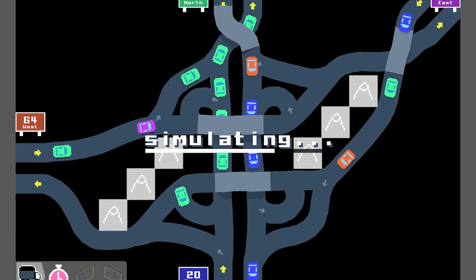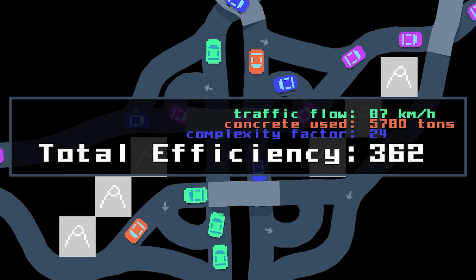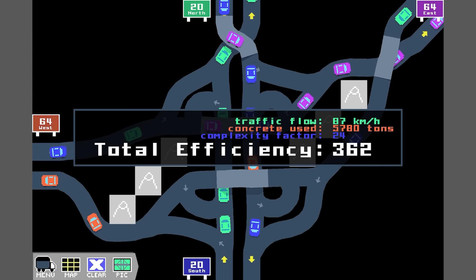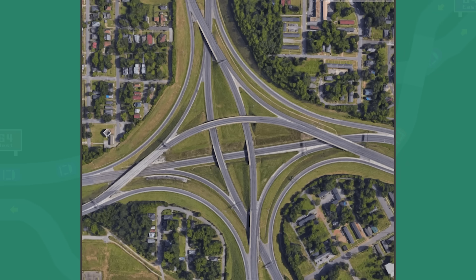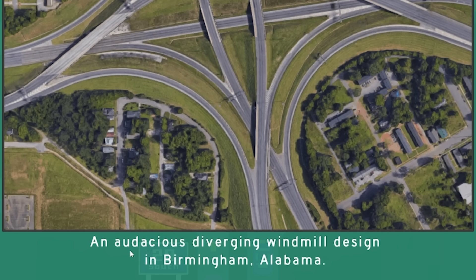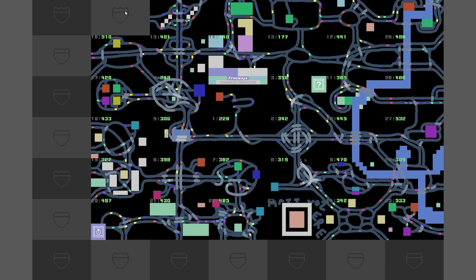Let's press the stopwatch and see if this is any good. Wow, that's actually going really well — hasn't clogged up at all. We unlocked a photo! We got 362, which is reasonable. The target was 300 to unlock this. An actual photo of a real interchange — that's quite a weird layout. It's sort of like a ninja star. An audacious diverging windmill design in Birmingham, Alabama. Yeah, I like that a lot.